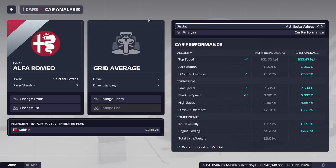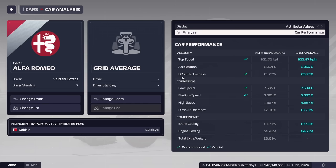When it comes to design, we'll go over which car performance stats to actually focus on: top speed, DRS effectiveness, cornering ability, dirty air tolerance, brake cooling, and engine cooling. Top speed is self-explanatory — it's the top speed your car can reach on a straight. Acceleration is how quickly your car can accelerate and is highly tied to your engine choice, so don't worry too much about it. It's also very highly linked to top speed.